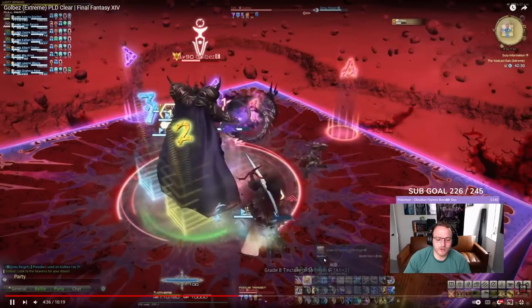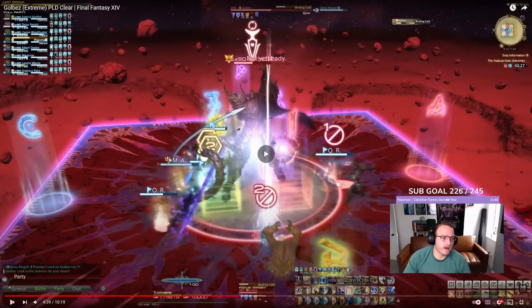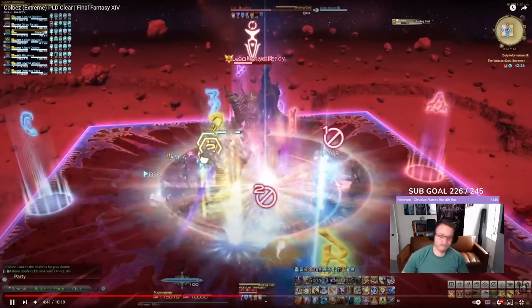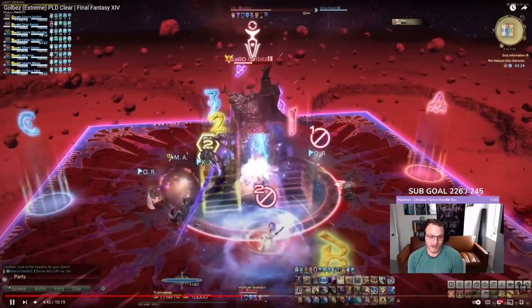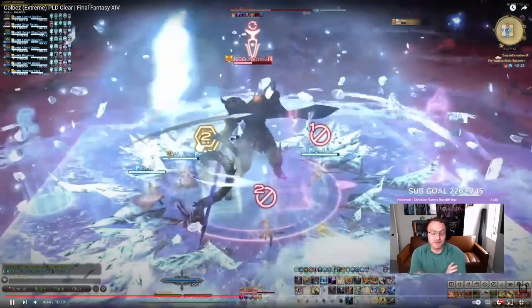We stack as two groups because there's eight players in a raid, right - or a static. I've sat in Discord calls for years listening to my friends talk Final Fantasy, so I know some of the lingo.